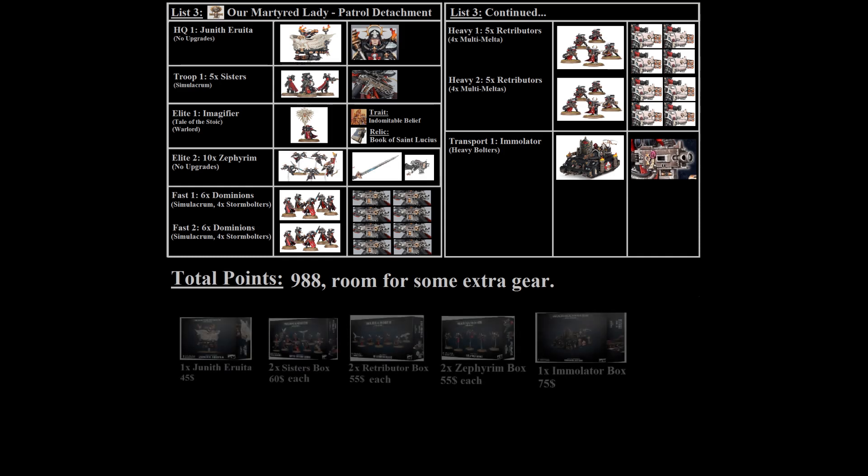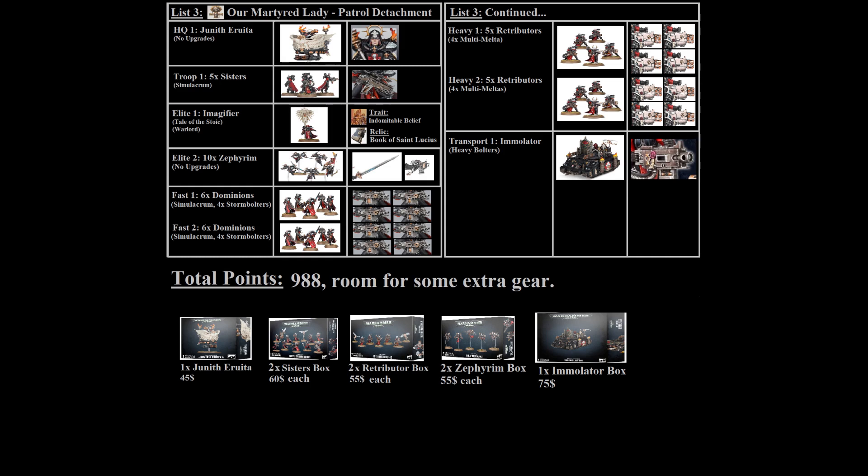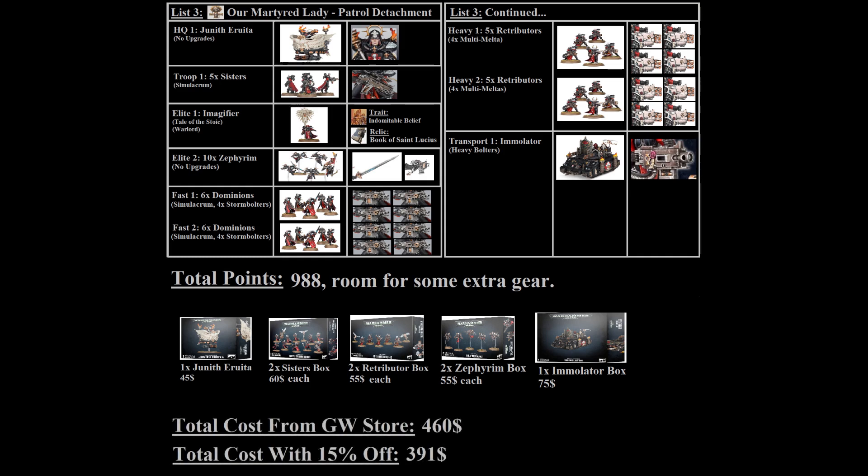To build this list you'll need a Junith Eruita kit, two boxes of basic sisters, two boxes of Retributors — keeping in mind each box gives two multi-meltas, so you'll need to convert four additional multi-meltas from heavy flamers and melta barrels — two boxes of Zephyrim for ten total, and one Immolator box. Build the Immolator so it can also be used as a Rhino in the future, since the Immolator is a niche choice while the Rhino is more broadly useful. The total cost of this list is 460 dollars.